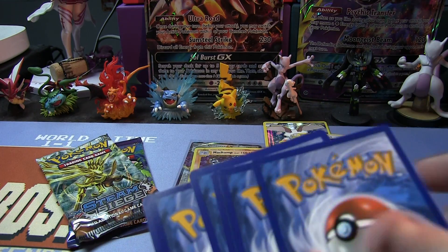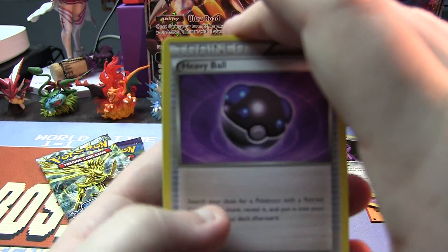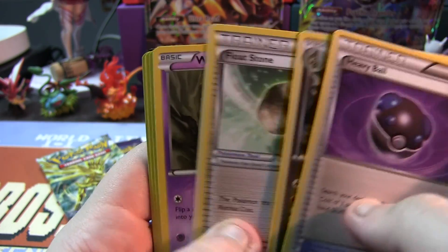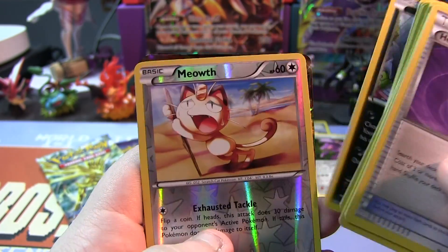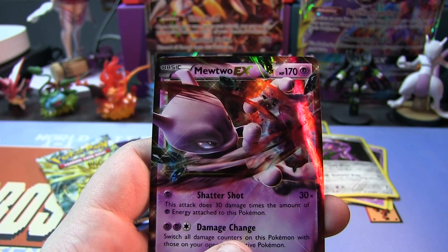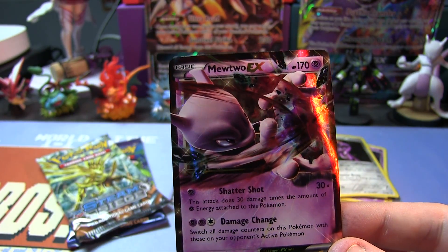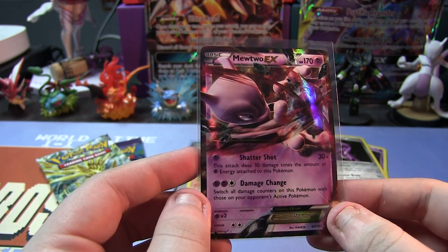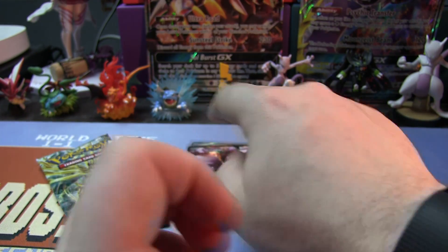Next we have a pack of Breakthrough. We have a Heavy Ball, Fracture, Float Stone, Woobat, Rufflet, Chespin, Chespin, Zorua, Meowth, and a Mewtwo EX. We've gotten a holo or better now on three out of three packs — that's pretty impressive, especially for a promo box. Mewtwo is very, very playable right now.